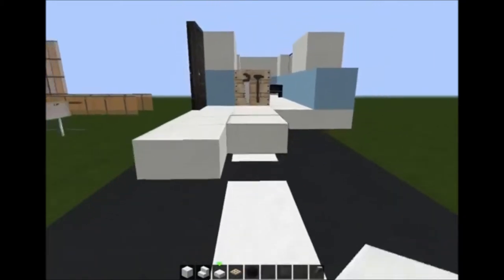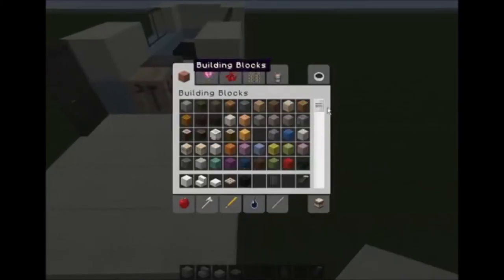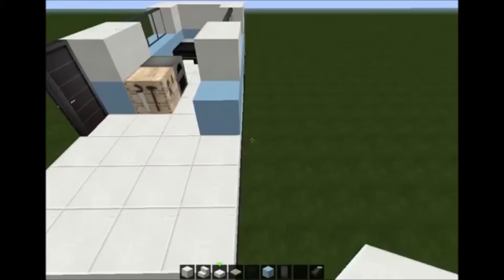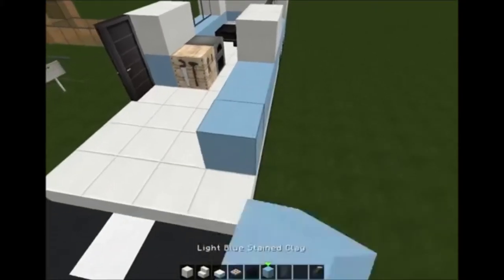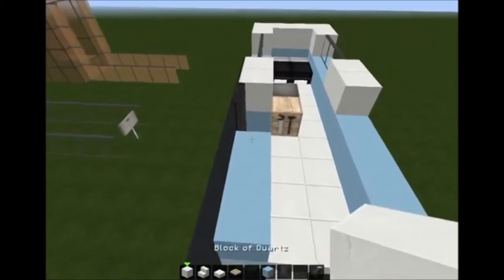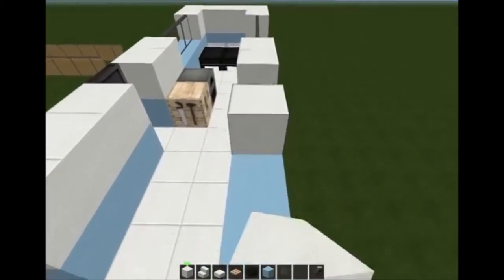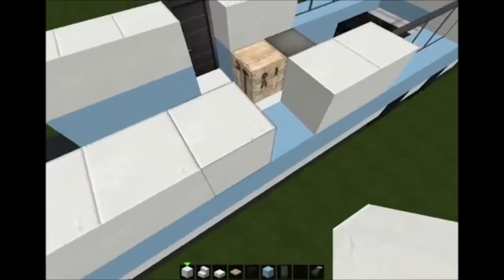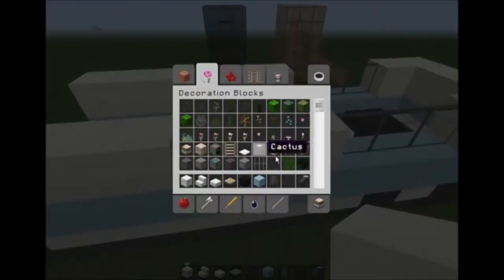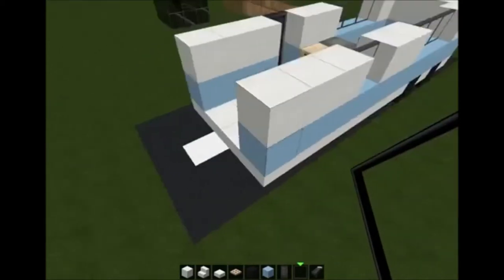Three blocks more out — one, two, three. One, two, three. Let me just find that block again — there we go, light grey stained clay. Let's just build that over here. We will be making a bathroom, which I like. I think I should put a window there actually — yeah, let's put a window here. That looks kinda nice.